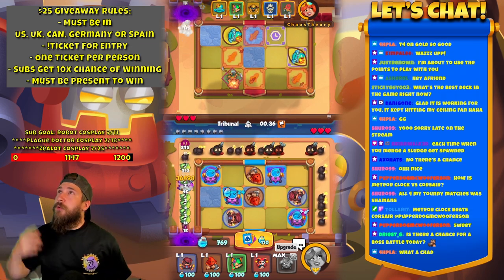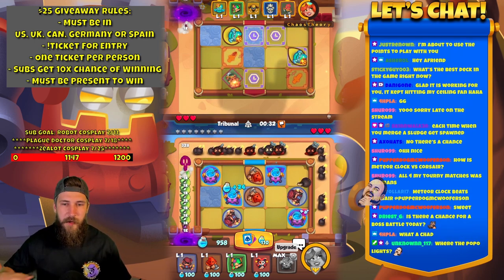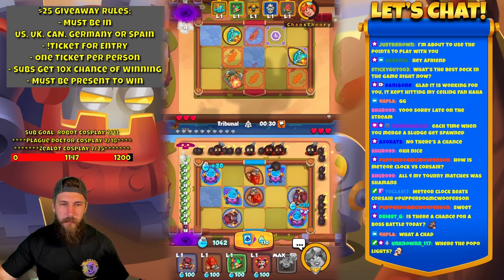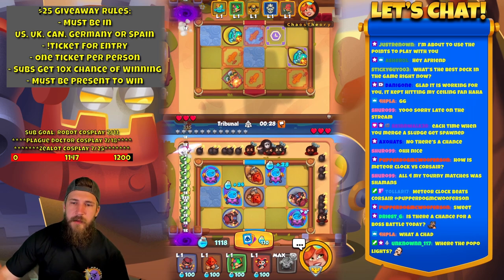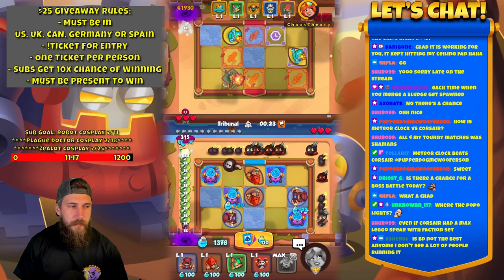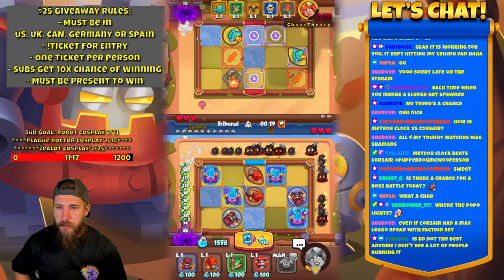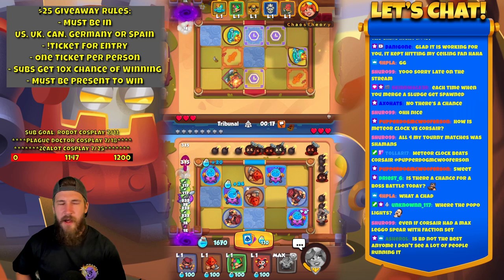If some new people came in, make sure you read up there. Doing a $25 giveaway — exclamation ticket — and you'll get a ticket. If you're subbed, you have a 10 times chance of winning. Little... what's the word? I'll figure this out. The word is gone. Initi... nope, not initiative. I'm too stupid to remember it.